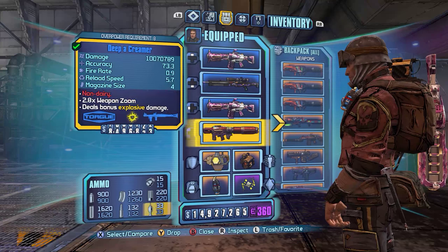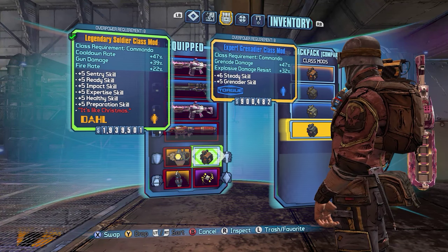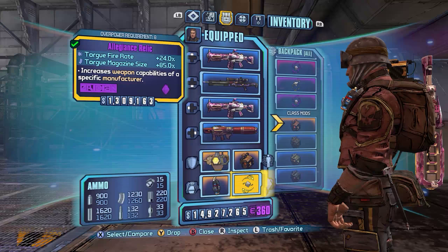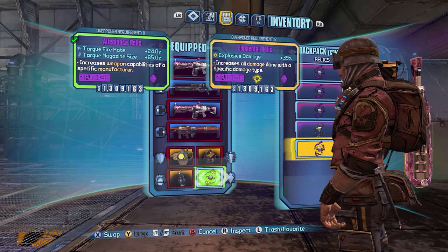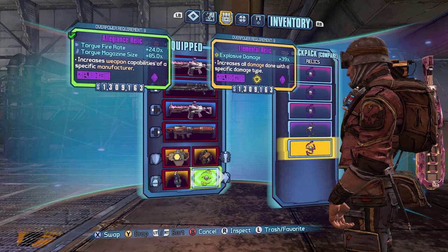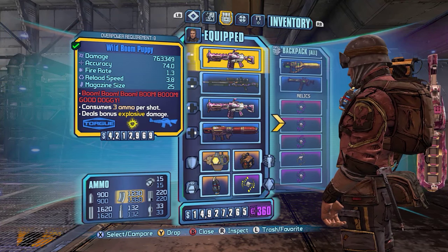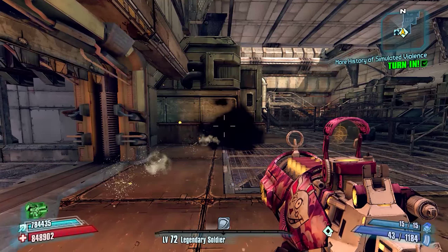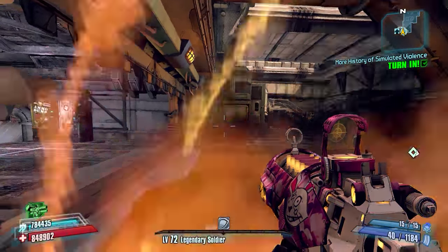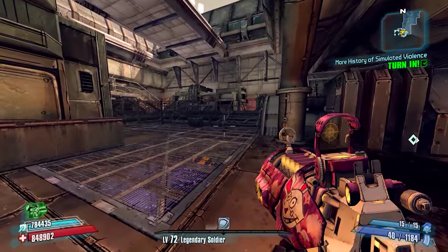I'm going to be using it in combination with a Legendary Soldier COM which I found does more damage than the Expert Grenadier COM. I've decided to use the Torgue Allegiance Relic — we could also use the Explosive Damage Relic and both would probably yield similar results, but I think the Torgue will give slightly higher DPS with this weapon. I also have a Sham shield because this weapon will very much kill you, and the Sham makes that less likely. You can see it absorbing those grenades.